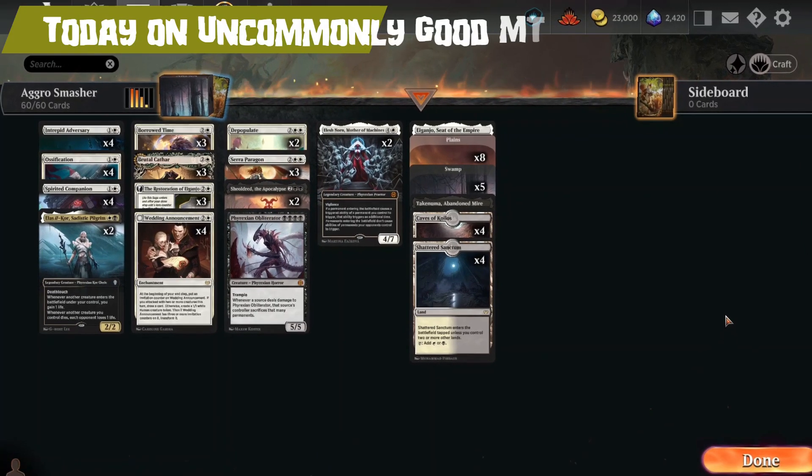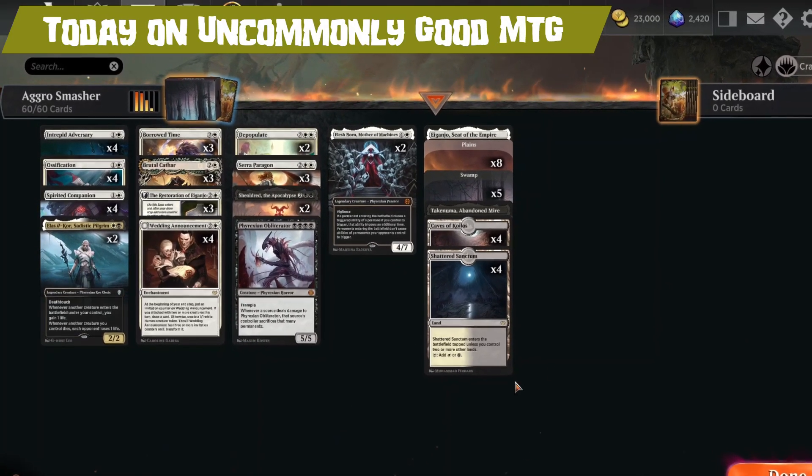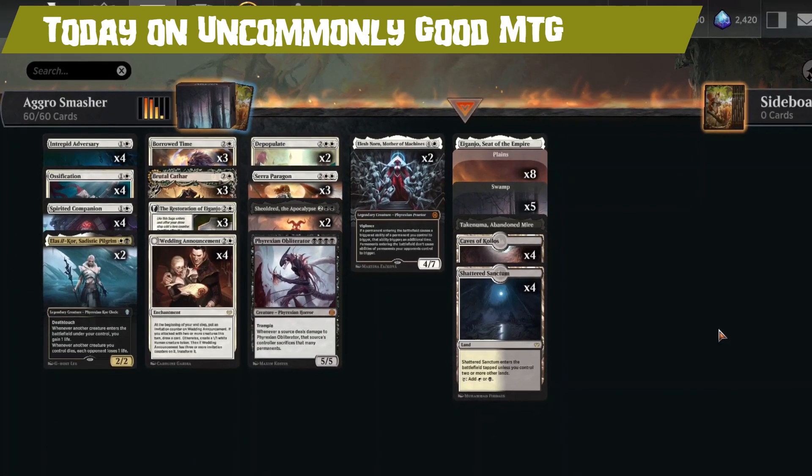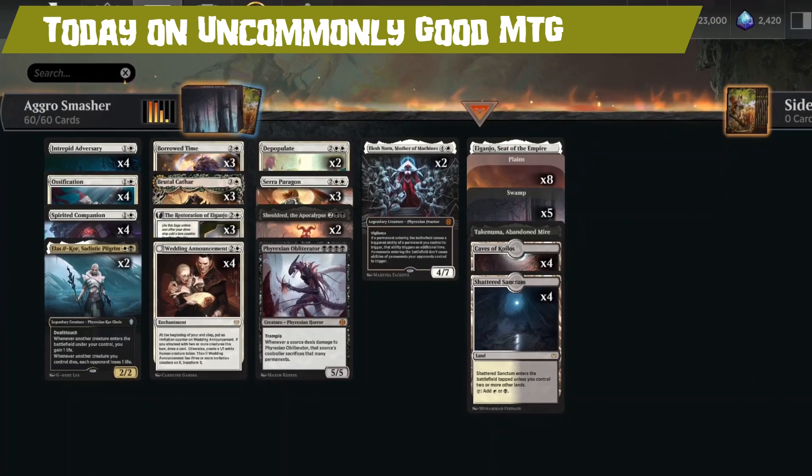Today on Uncommonly Good MTG, we are playing with the Aggro Smasher. Mono Red's days are over. Stay tuned to find out more.